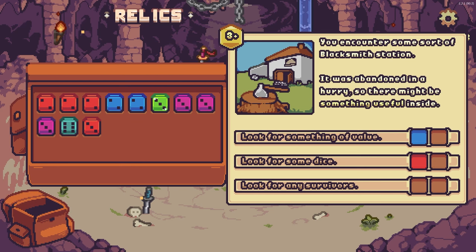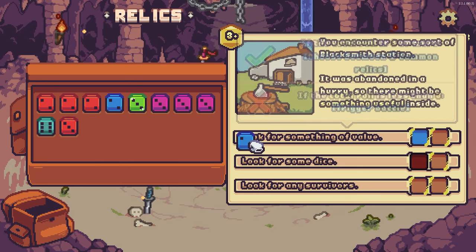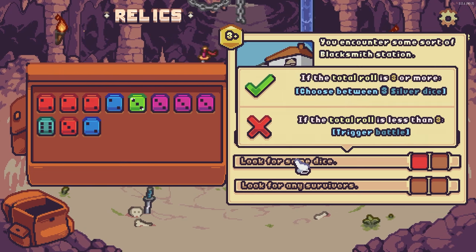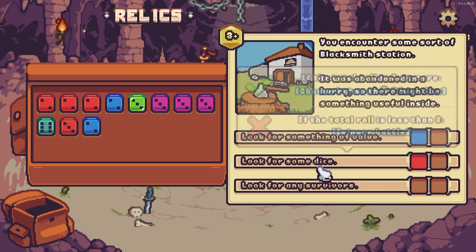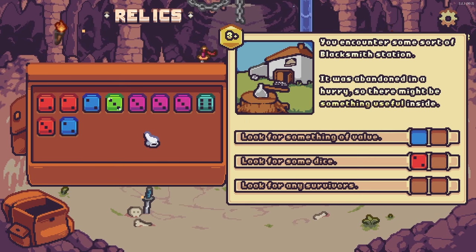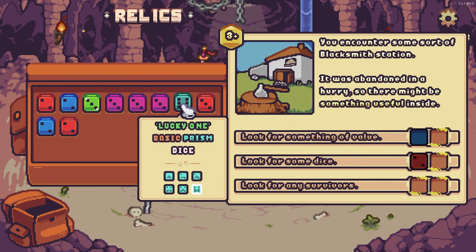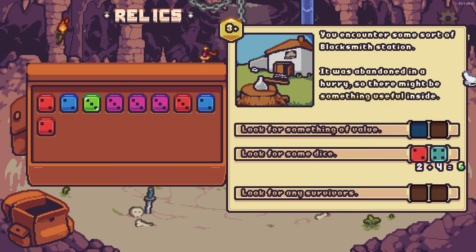I don't even know what I got! Oh, I'm doing it again. If roll is three or more, choose between three common relics. Silver die — I'm going to go for the silver die because I'd like my blocks. I'll get rid of an attack die. I'm going to get rid of the lucky six because I don't know what it does.